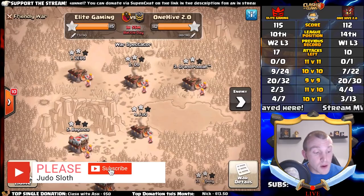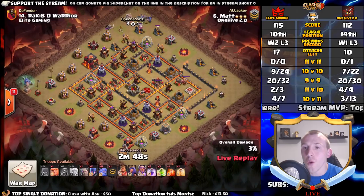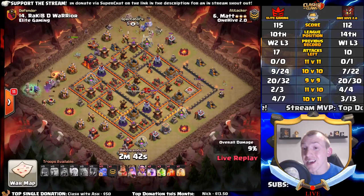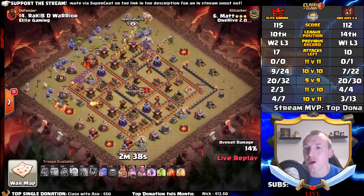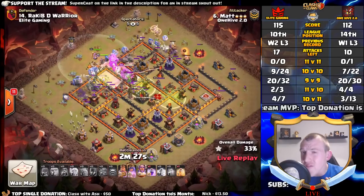We have plenty of replays but without diving straight in, we have a live attack. It does look like it is an 11v10 here for One Hive 2.0, and they're really hoping to push the score up as best as they can. You can see from the attacks left: 17 for Elite Gaming versus One Hive's 9 following this one. Elite Gaming are slightly better off with that second win, but One Hive 2.0 have had fewer matches. This is a very important match for both clans.